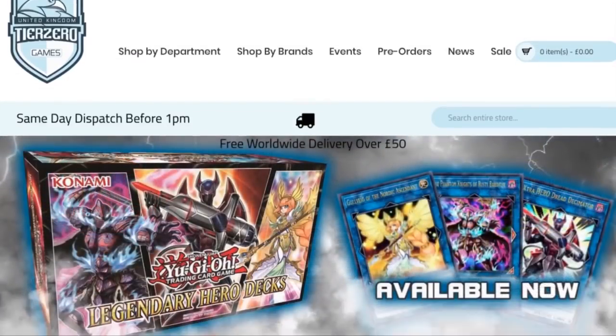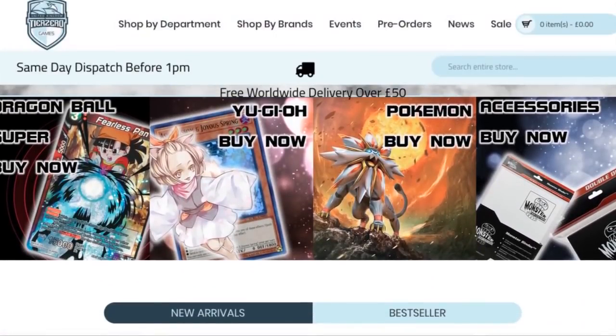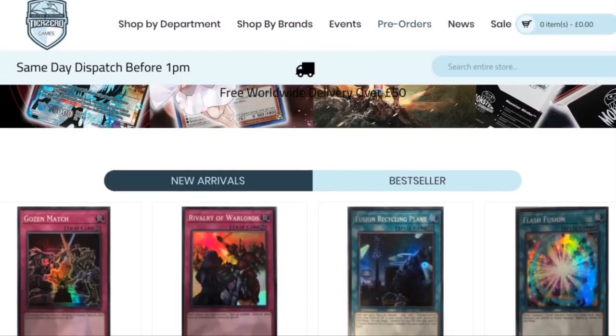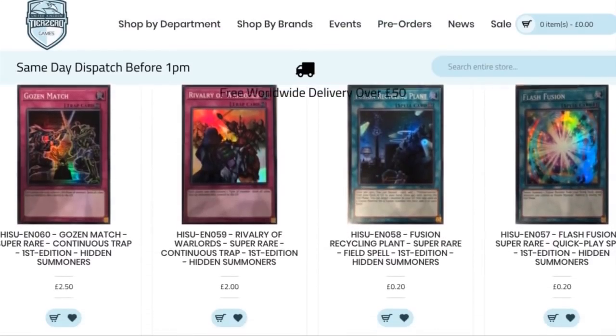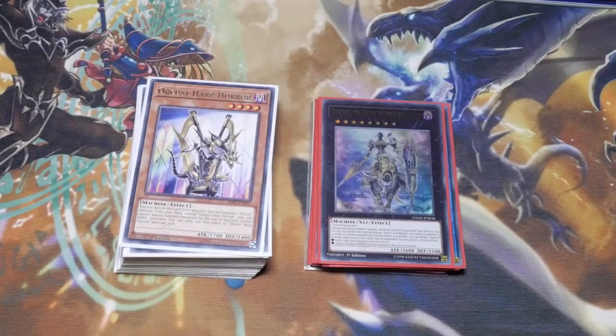Before we get started, don't forget we do have that amazing discount code thanks to Tier Zero Games. All you have to do is put in ZW Games 5 to get a 5% discount on your total order at tierzerogames.com. Links will be in the description below.